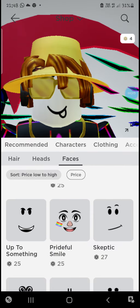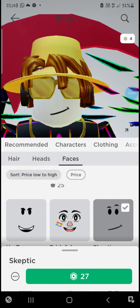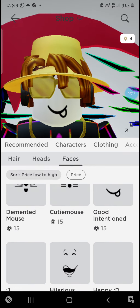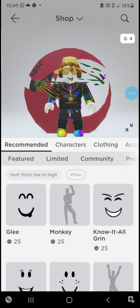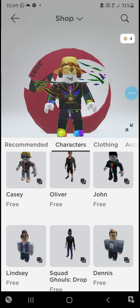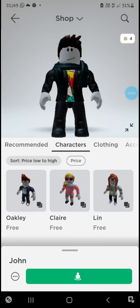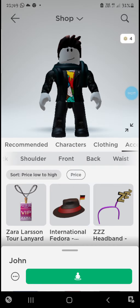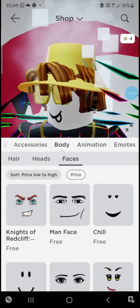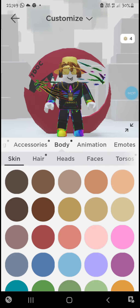Wait guys, this is the skeptic face — but I didn't buy this. If you go to Characters and buy Casey or John, you just get it. I already got it. Go to Maudie Faces and that's the skeptic face, but I got it for free.